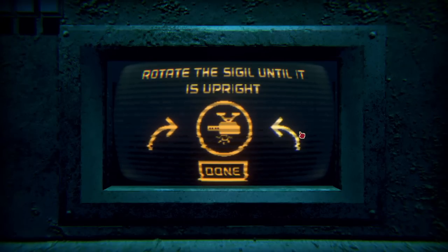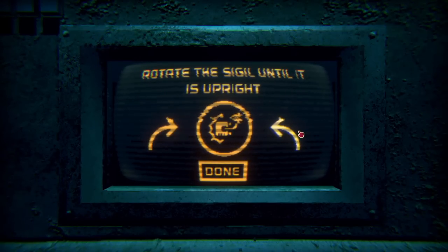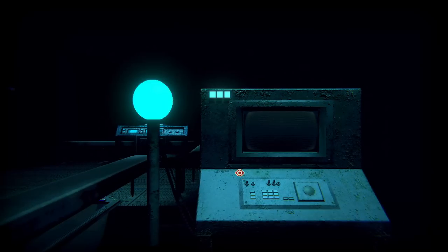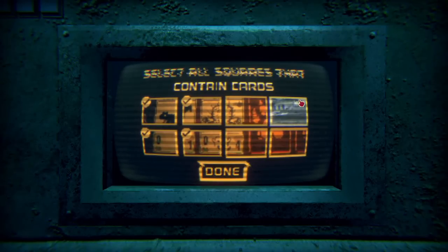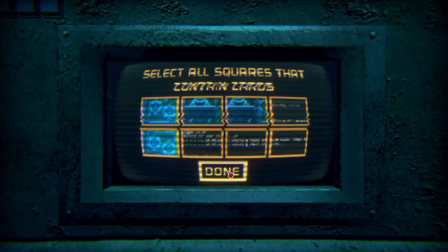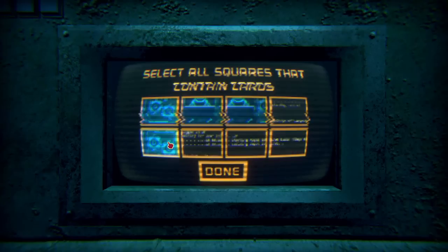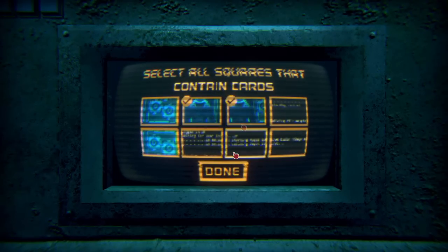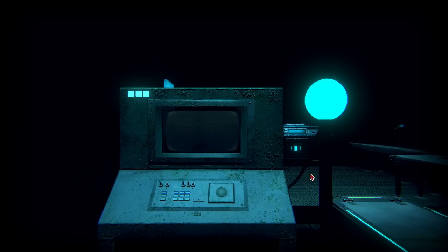That is... What? Excuse me? Is it this way? It's this way, right? Yeah, there we go. Select all squares that contain cards. What is that square? So it's this? Select all squares that contain cards. Okay, what? It's this and this. Is this a card? Do you count this as a card?